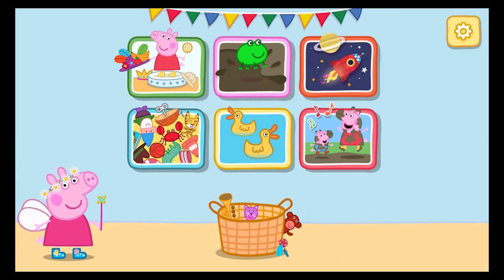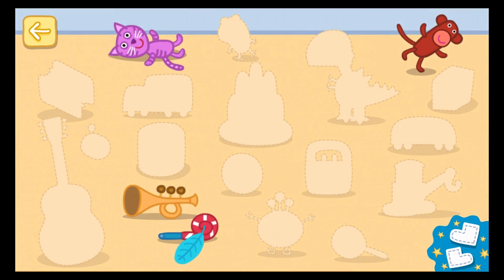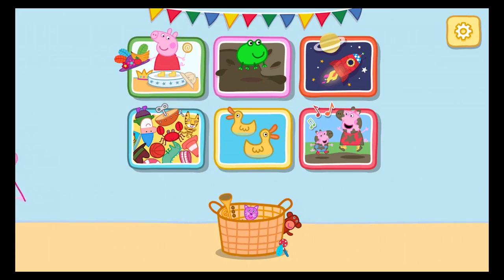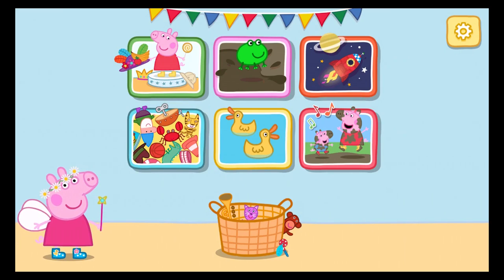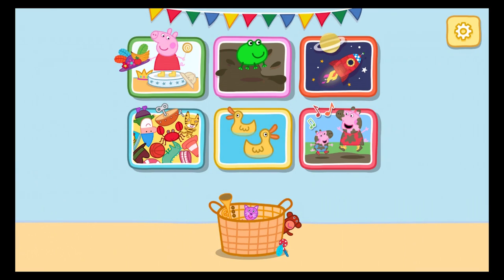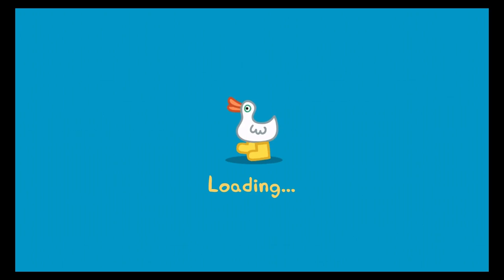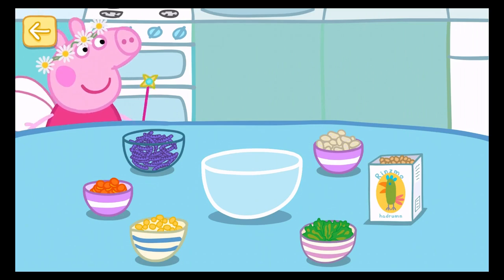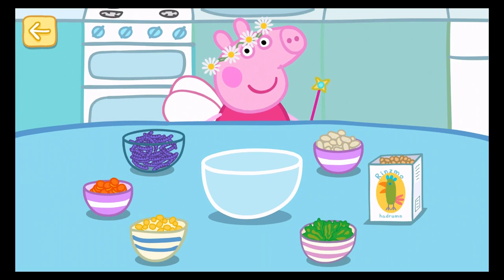Choose an adventure. You need to find two golden boots to unwrap another present. Choose something to do. Let's make some food for the ducks. Help Peppa make some food so she can go and feed the ducks. Choose some ingredients and put them into the bowl.